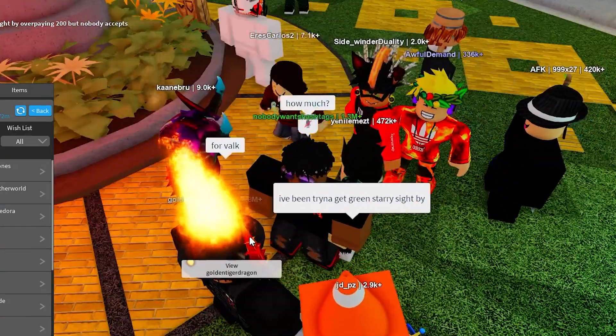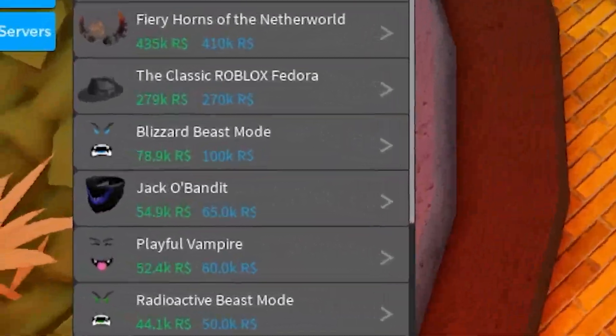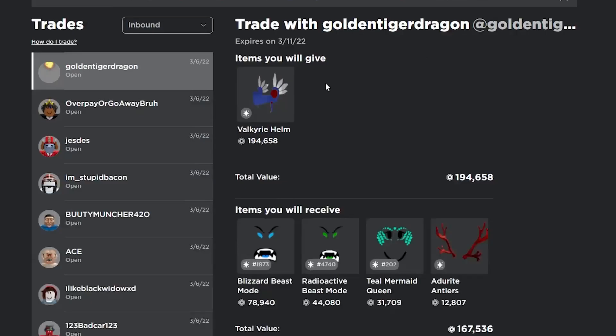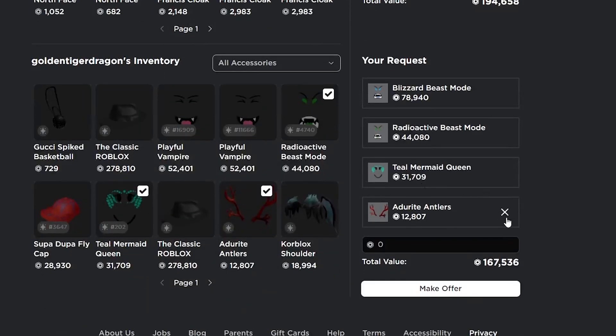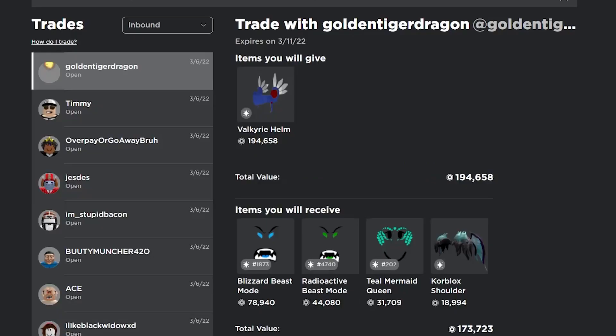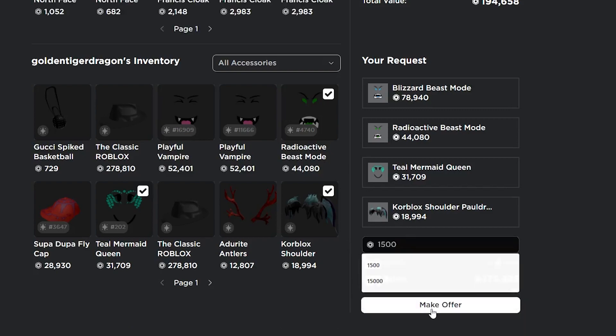This guy came up and screamed that he wanted to trade, so let's see what he actually wants. He said he wanted my Valk, offering Blizzard Beast Mode, Jacko Bandit, and something else. The trade on Valk is about 6k overpay but I'm looking for a little bit more so I'm going to counter. He countered back without Robux, so I'm going to try to get about 1,500 Robux and send that.